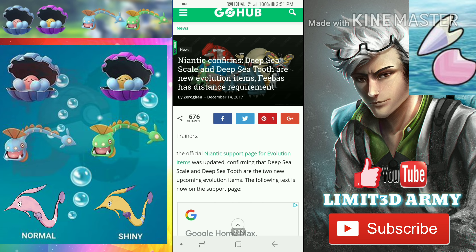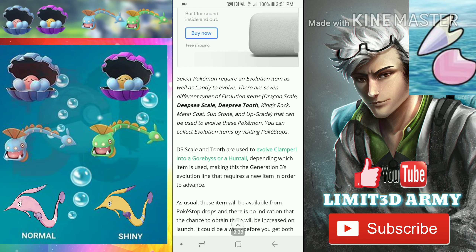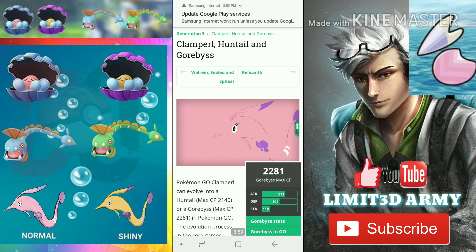The deep sea scale and deep sea tooth are going to be added to the evolution item pool, meaning we will see Clamperl, Gorebyss, and Huntail within the coming weeks. Look for Clamperl, Gorebyss, and Huntail to be added soon.